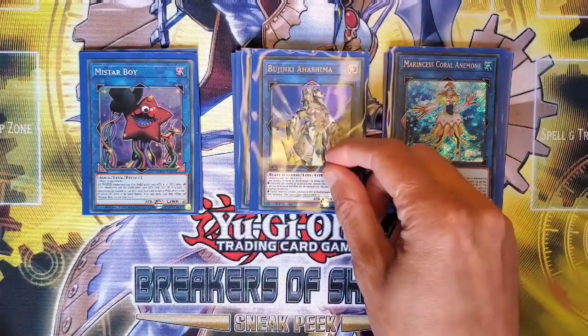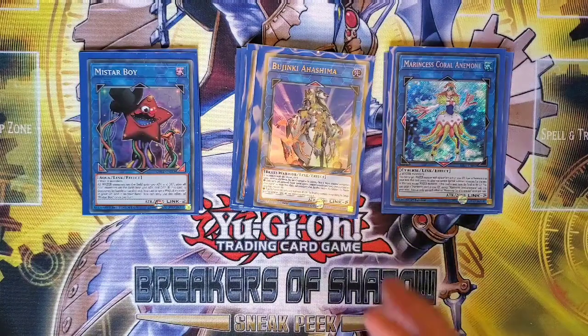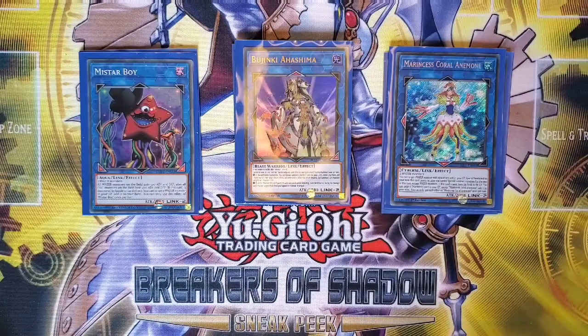From there we're running one Bujinki Ahashima, a recent addition to the deck. Ahashima can Special Summon a same-level monster from your hand or graveyard, and then you overlay into something from there — it's a great way of making Bahamut Shark.